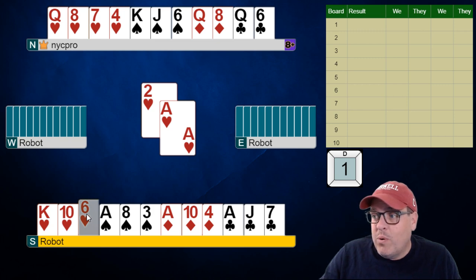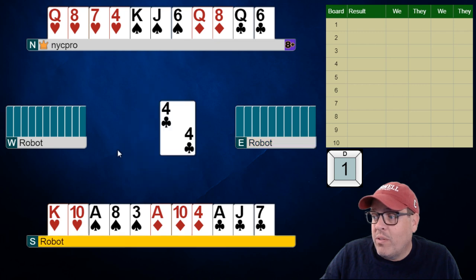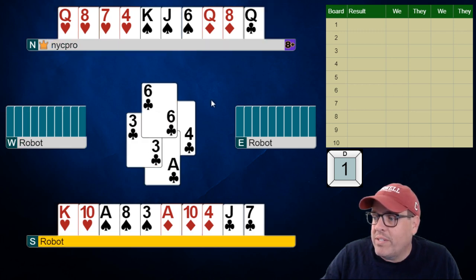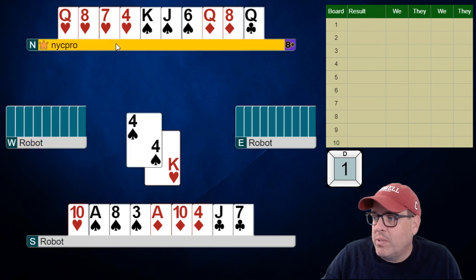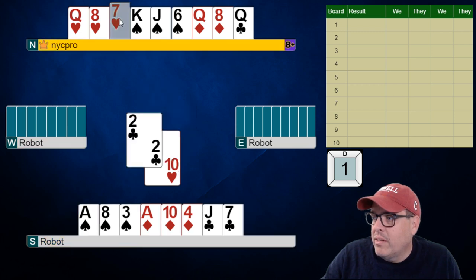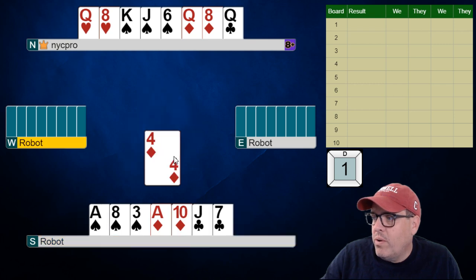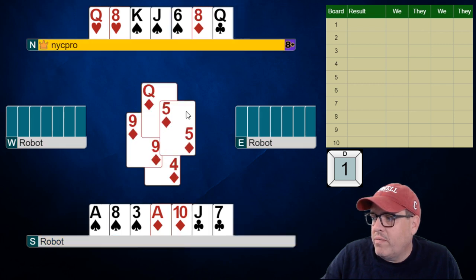That means left hand opponent has at most the queen of spades, the jack of hearts, the king of clubs, and the jack of diamonds. So hopefully they don't ruff right away, although that might be their short suit. We should know the king of clubs is to our left. I'm not going to risk a finesse and a ruff on this hand, so I'm just going to hop up with the ace. And not a shock — we see that hearts are not breaking evenly on this hand.